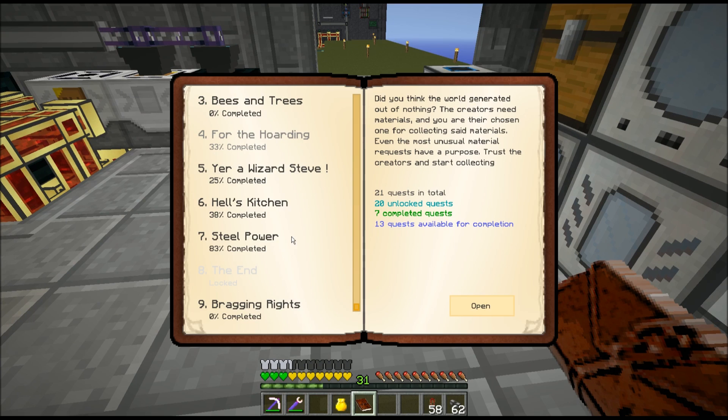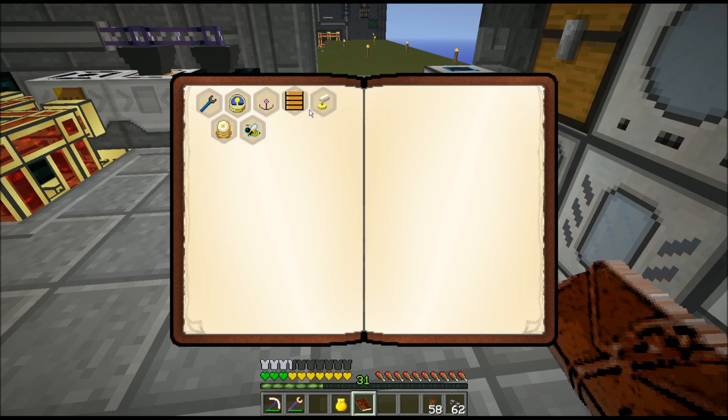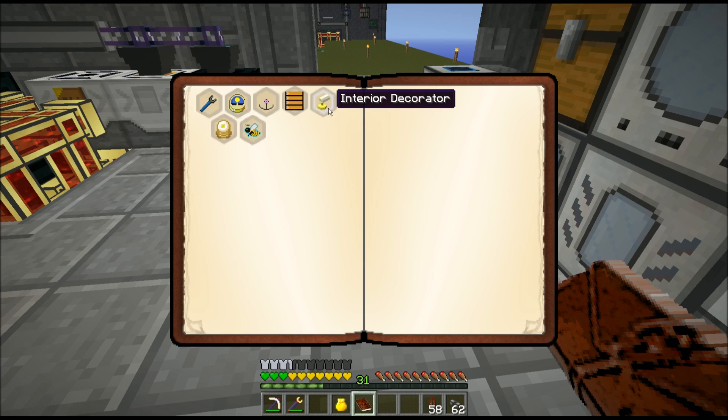There's a new category of quests added called Bragging Rights — pointless quests that have nothing to do with anything, here for people that just really want bragging rights. The Thermal Expansion one wants me to craft a little bit of everything and gives me a thermal fanboy sign. These really are pointless quests — they just give me random signs. I might come back and complete some of these sometime, but right now let's focus our materials on things that will help us along further.